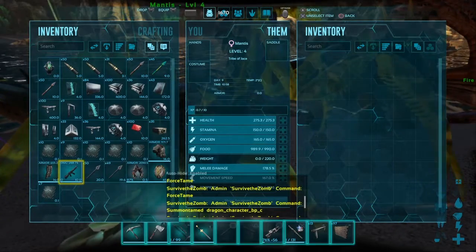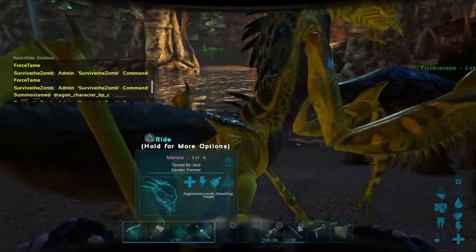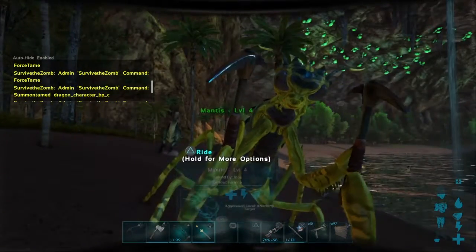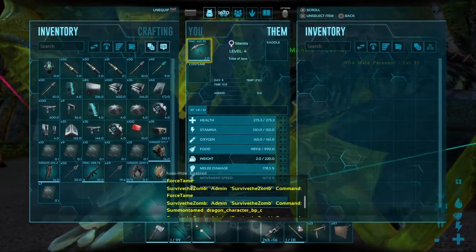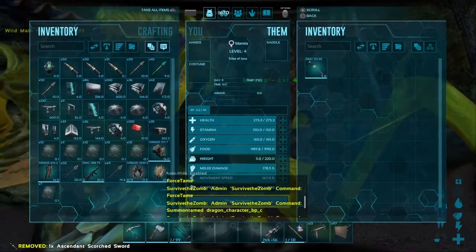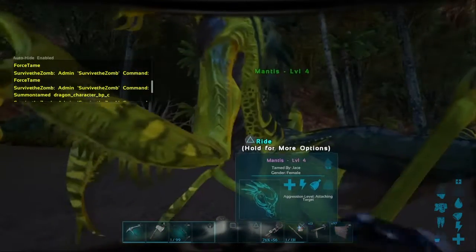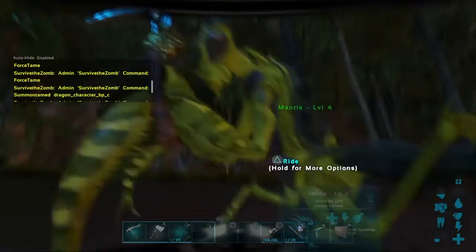Mantis are pretty cool — you can equip weapons in their hands. I wish you could equip guns, but you can't. You can equip things like picks or axes. If you give it one item, it basically duplicates it — one for each hand — even if you only give it one, which is cool. I usually just give them swords because they look really cool, especially with the Scorched Earth sword skin.